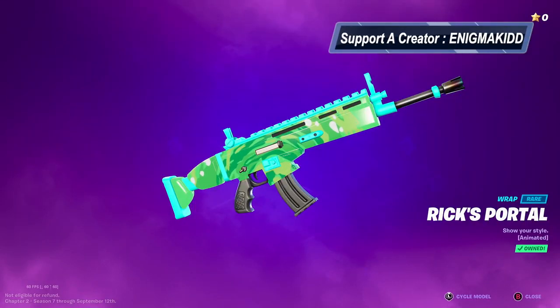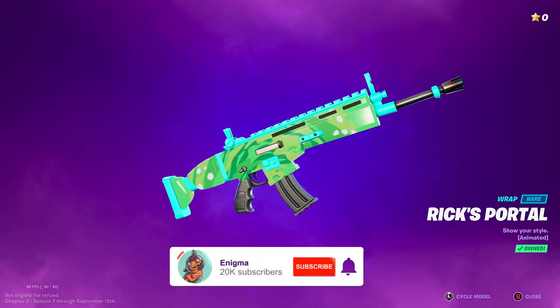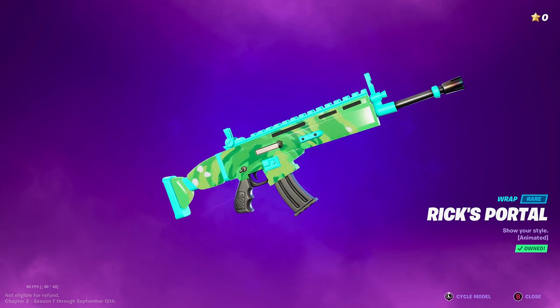What's up guys, welcome back to my channel. In today's video we're going to be looking at Rick's Portal. Rick's Portal is obtainable during this season on page 10. It is a rare wrap and it is animated, so without further ado guys let's get this review started.